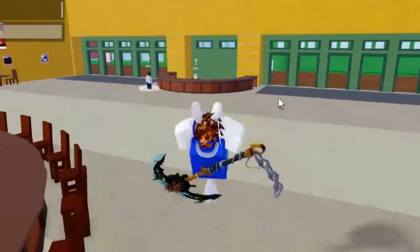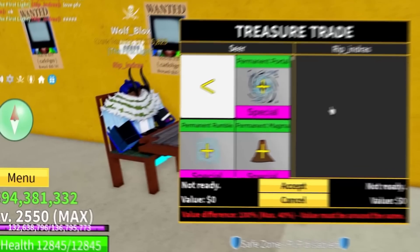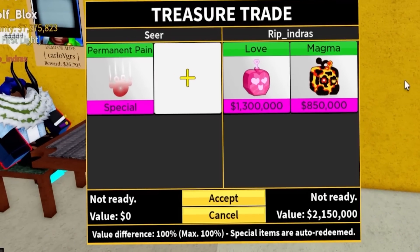Alright guys, we just arrived in the first server and we're gonna trade with someone. Let's see, there's people right here. Let me sit down. What's up buddy? Let's see — he has some crazies. Oh, he has curse duel, okay, he definitely has some good offers. Okay permanent pain, let's see. This looks actually pretty sick.